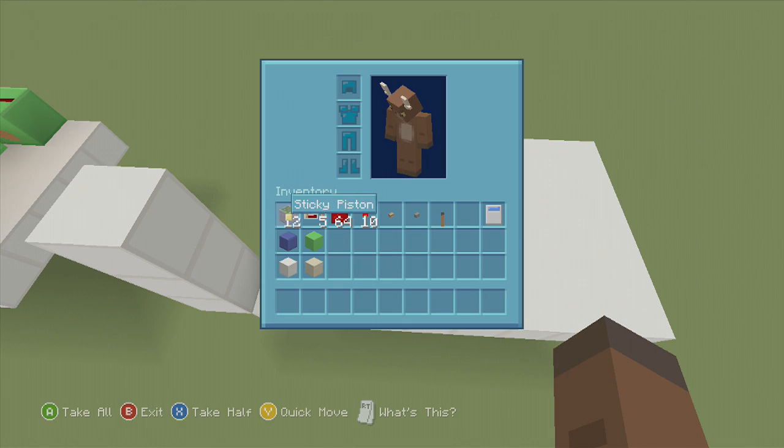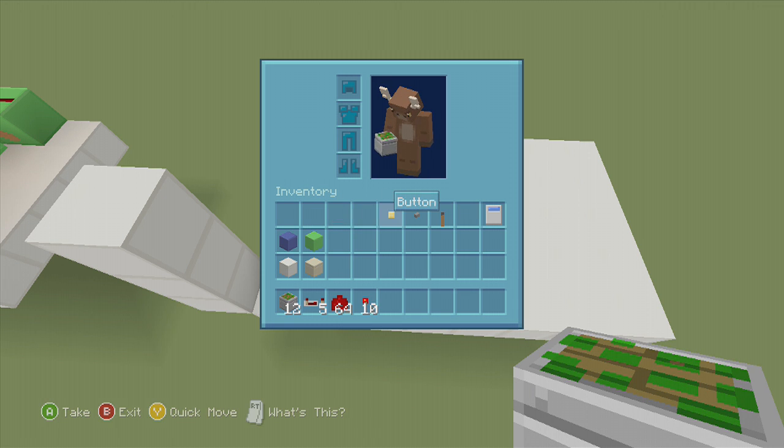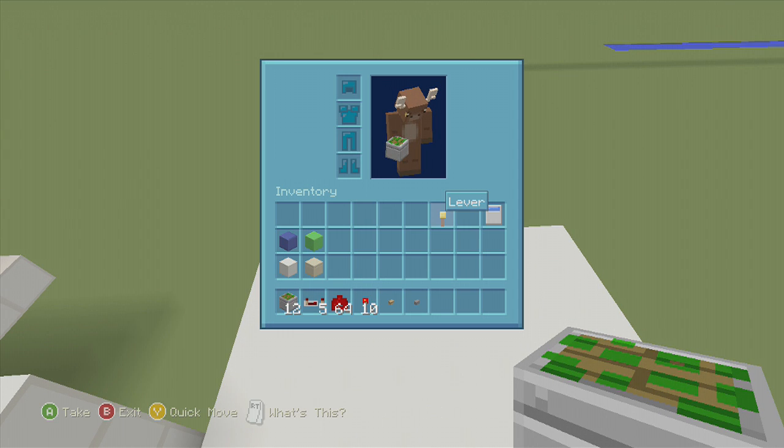So let's get this stuff out. We're going to need 12 sticky pistons, 5 redstone repeaters, a handful of redstone dust, 10 redstone torches. Now we need a wooden button for this one. If you don't want a stone button and just want two wooden buttons, go right ahead. However, I think it looks really cool with the wooden and the stone button. We're also going to need a lever or a tripwire hook — it doesn't really matter.